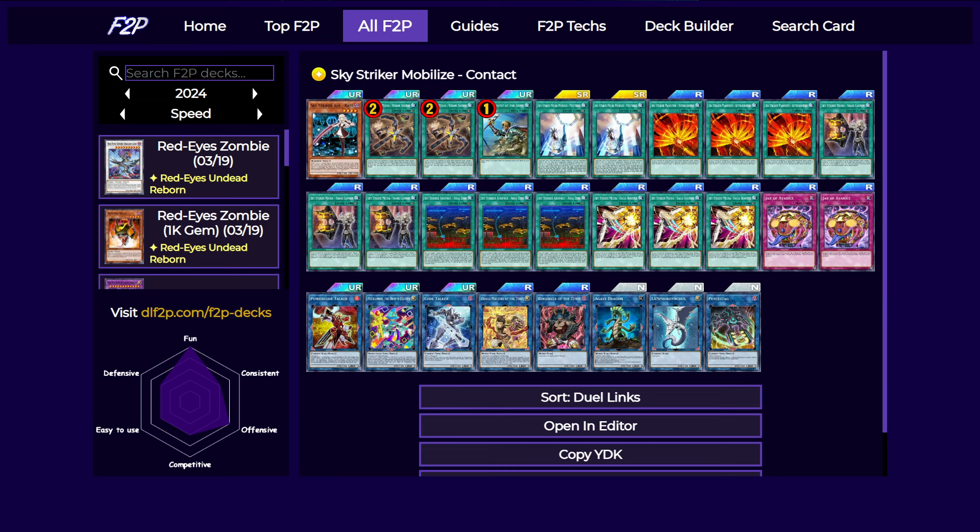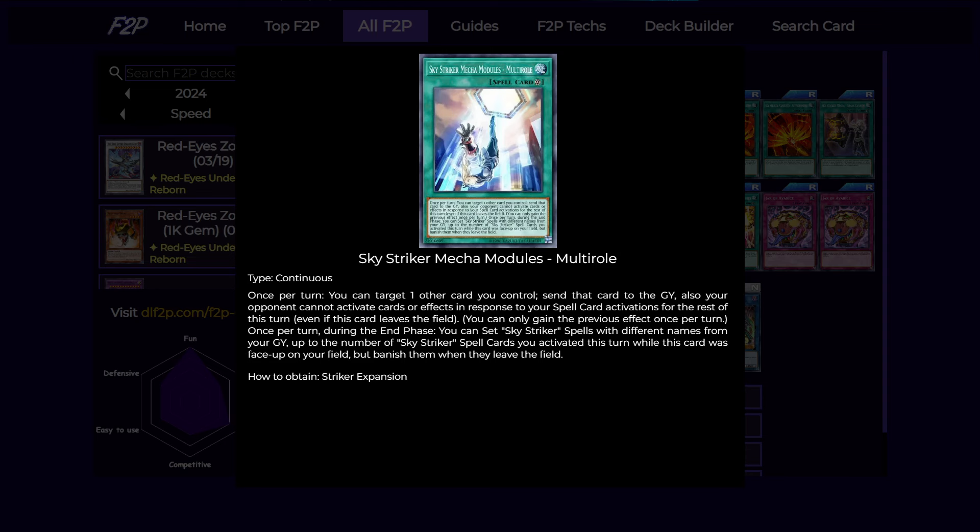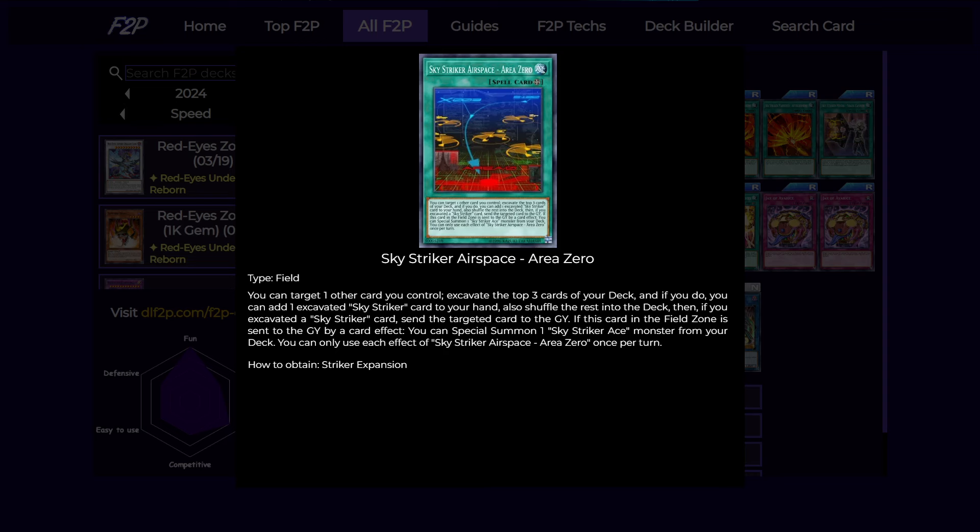We have more searchers for Ray because that is our main monster to make all of our link ones. We have Reinforcement of the Army to search Ray because she is a warrior. We have our Area Zero, which has a chance face effect to activate free cards — if you open with any Skystriker card you add it to your hand and then send whatever card you have on your field to the graveyard. Even if you don't open anything, the card just stays on the field. We also have Multi-Roll, which helps increase consistency by sending the field spell to the graveyard, and when it is sent to the graveyard you can actually summon Ray directly from your deck. If you have Jamming Waves from another mini box, it can not only pop your opponent's back row but also pop your field spell, which will trigger its effect to summon a monster from your deck.